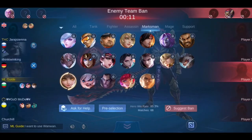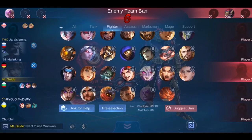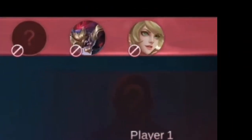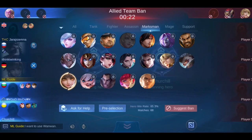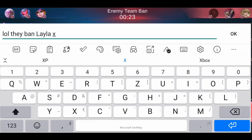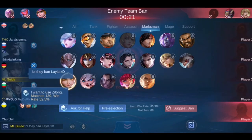When your team has the first ban it also means you have the first hero pick. That means if one of your allies or yourself can play an OP hero and the enemy is not banning that hero, you can pick it as a first pick and have a huge advantage. So wait before banning anything — give your allies a chance to communicate first.